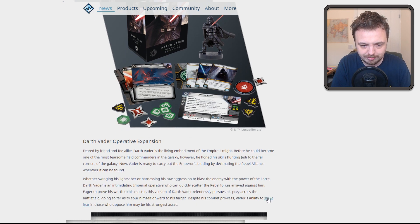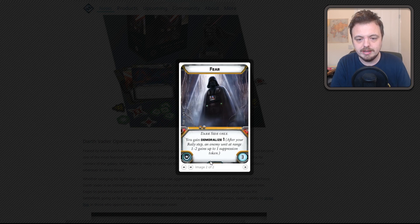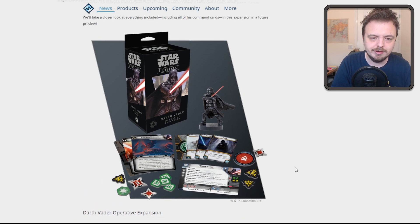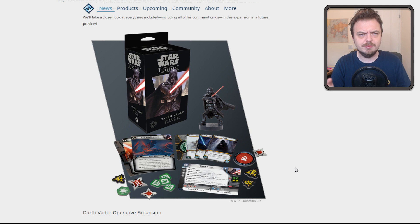The Force power we get: you gain Demoralize 1 after your rally step — an enemy unit range 1 to 2 gains 1 Suppression token. That's actually pretty nice for three points of the Force power. He only has two Force powers instead of three, but he's still got Master of the Force, which is good. He's got Jedi Hunter. People are saying this is sort of in line with the Separatists and the Republic coming out — maybe this is more of a way of the Rebels and the Imperials dealing with that.